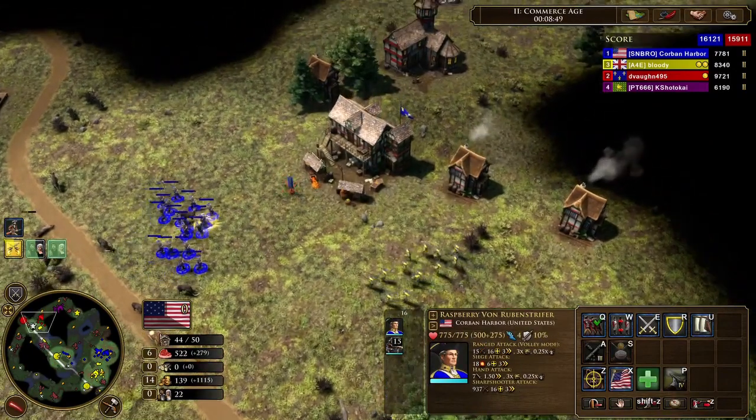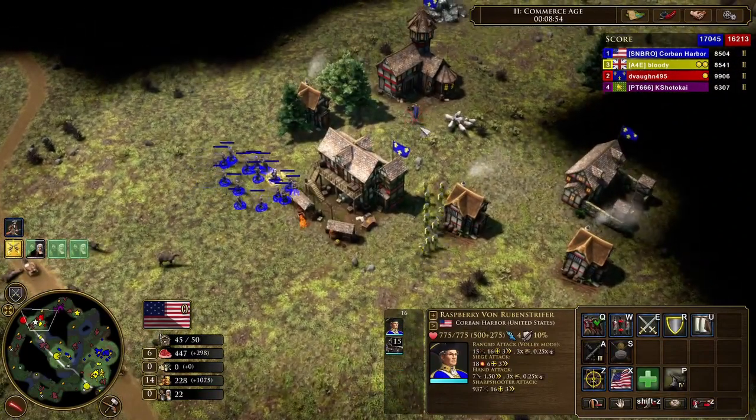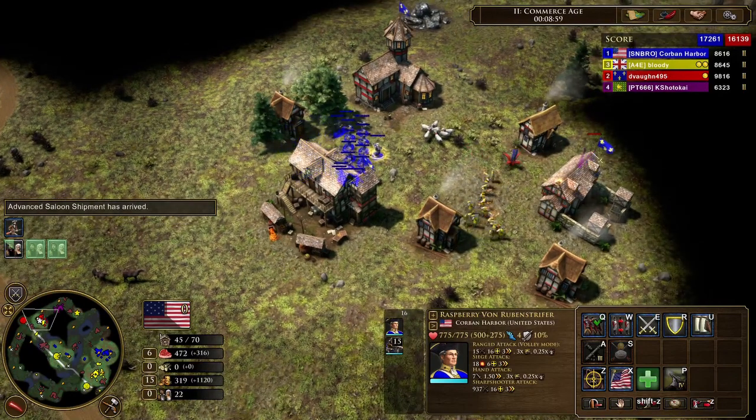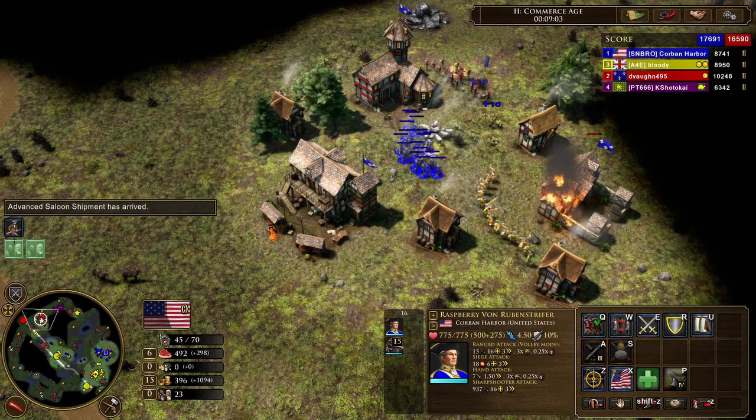I often send Hamiltonian Economics anyways, even if I've already researched Placer Mines, but if I have, I usually just ship it a little bit later. Springfield Armory gives you buffs to your military, including a massive multiplier boost against heavy infantry, and the Capital is great for transitioning to Age 3.